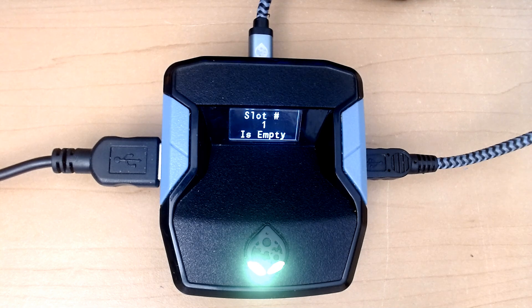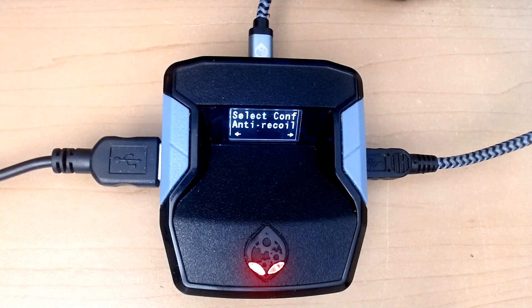Hi guys, I want to show you in this video how you can select your preferred operators on Veritas Unified. So when you first start, you will see that you have a list of empty slots. That's because you haven't selected your operators there. If you scroll left or right you will see just no operators selected, just empty slots.